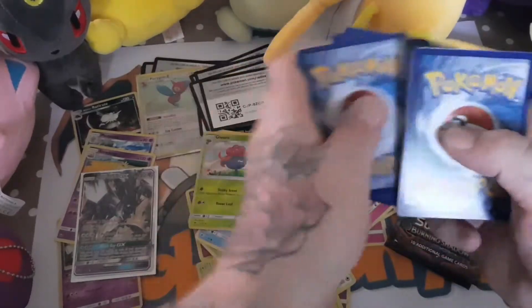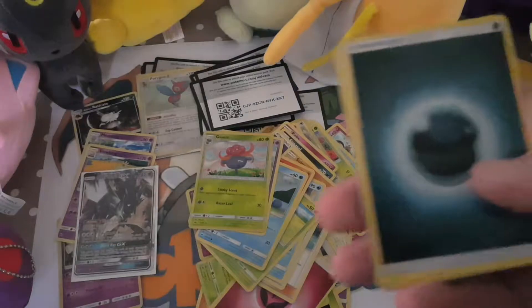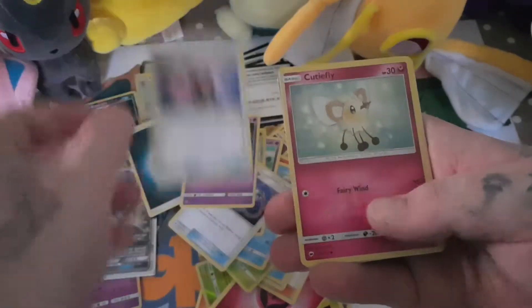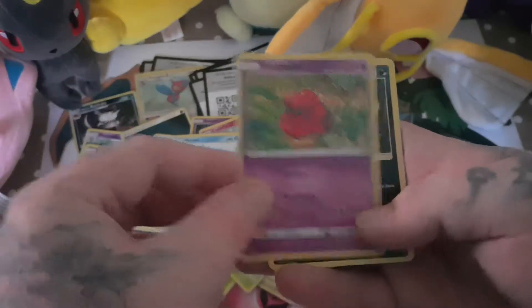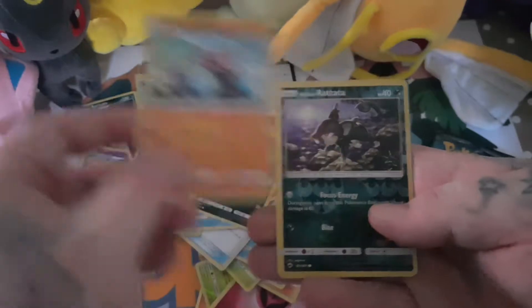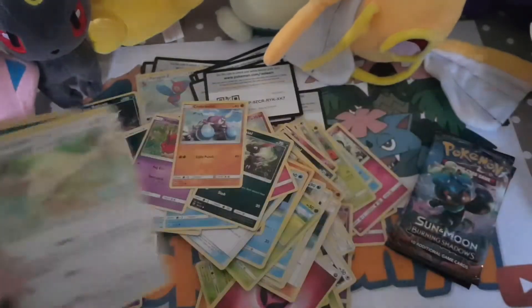Code card. One, two, three, four from the back. And we have a Darkness Energy. A Super Scoop Up. A Viper. A Rotom Dex. Cutiefly. Horsea. A Venipede. Sneasel. Crabrawler. An Alolan Raticate which is the holographic. And a Persian which is the rare.